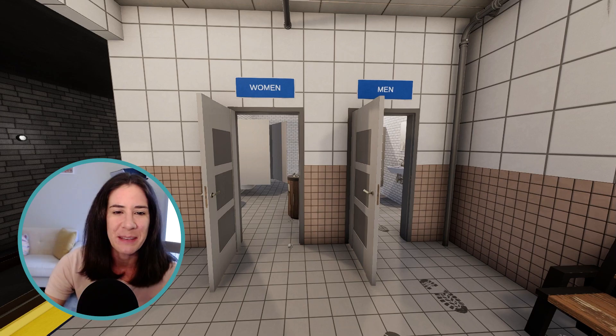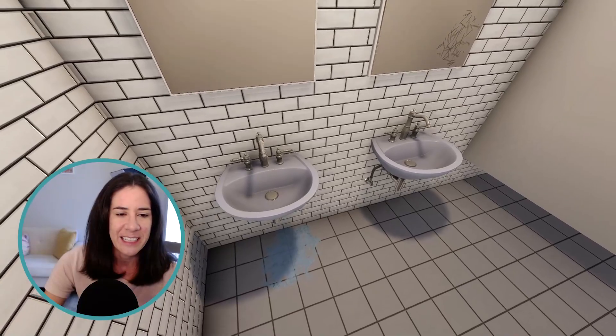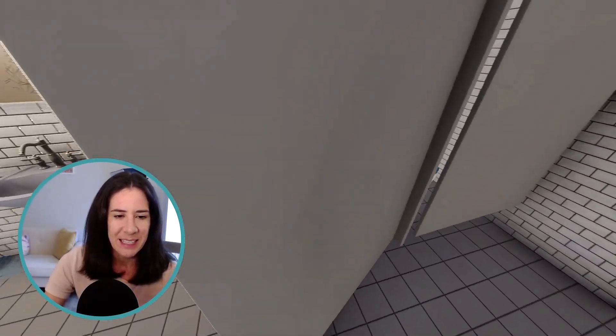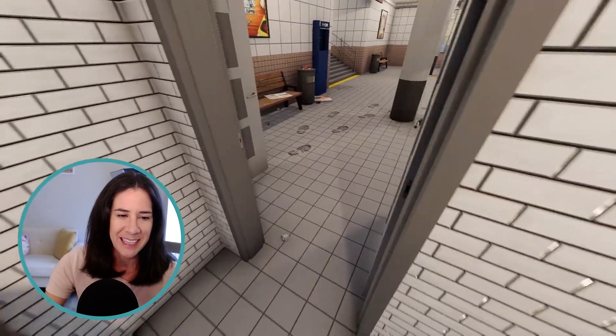Next we have the men's and women's bathrooms. We'll go in the women's room first. There's a little leak under the sink right here you'll have to clean up, and some scratches. The stalls themselves are pretty clean in here thankfully. Make sure you get all those paper towels from there.